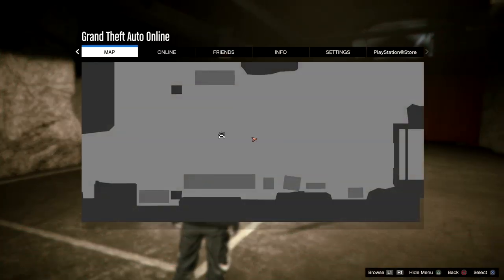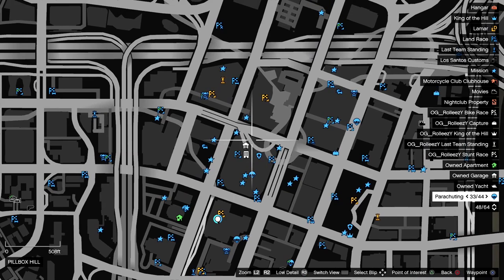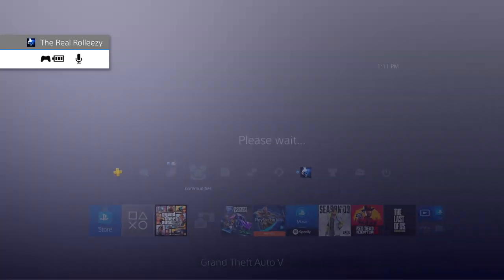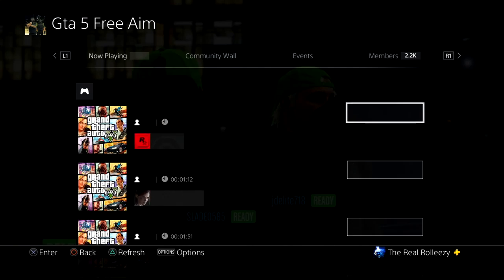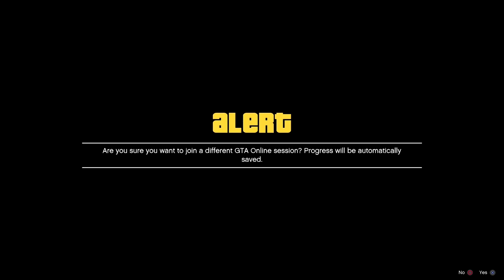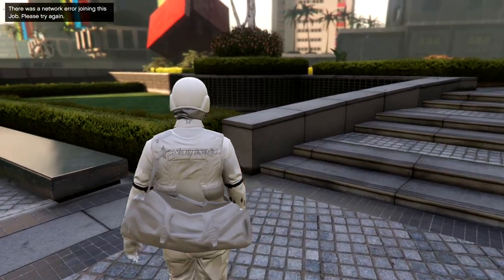From here you can go outside, call a CEO buzzard, or job-teleport — I'm going to job-teleport. One important thing: you want to be in a public session, or an invite-only or close-friends session with at least one other person you can spectate. I'm using a community I'm part of to job-TP. Since I'm in free aim, I join someone in assisted aim, get the alert, don't accept it, join them again to get the targeting mode prompt, then decline it — and now I've job-teleported over to the CEO office.